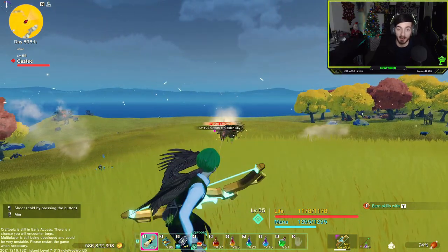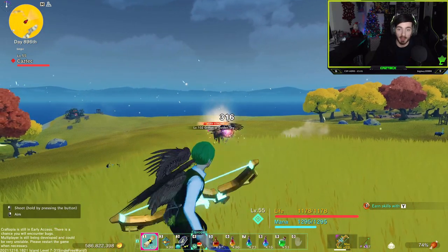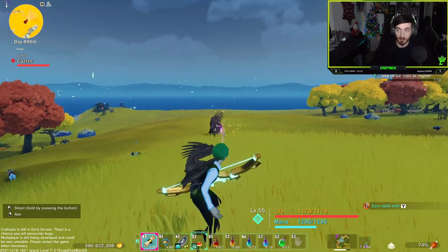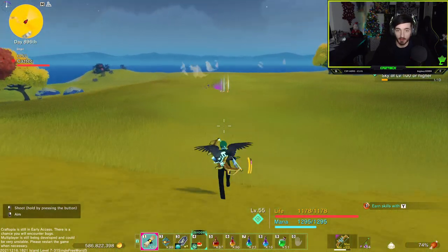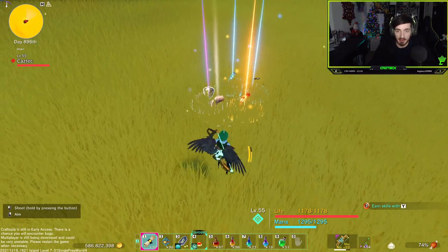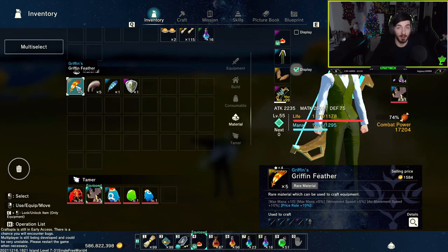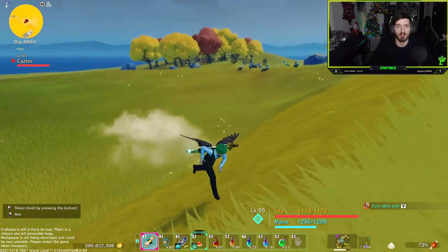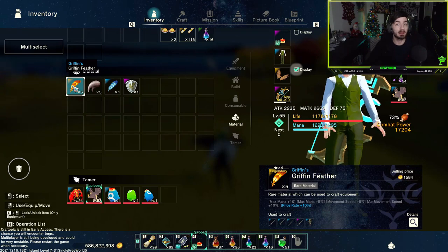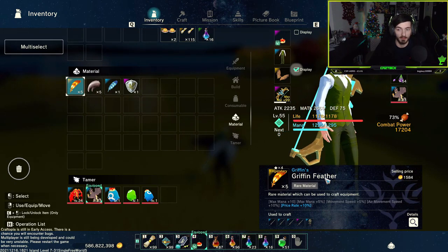I'm not particularly hitting crazy amounts, especially not when I don't get a headshot, but he's already going down. He's going to die any second now — and there we go. I just got an absolute free kill. Let's collect our loot — as you can see some feathers, some gachas. We just got five griffin feathers just like that, without engaging at all, without barely moving.